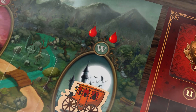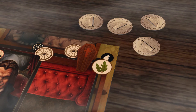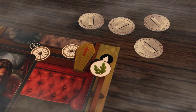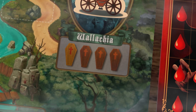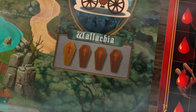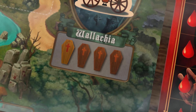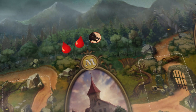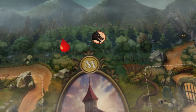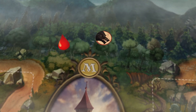Vampires are thirsty. During your trips, you can carry coffins of your color. Try to leave them in the castles where they can be better fed. Bring them enough victims. Also, beware of the werewolves — they tend to steal the food from the vampires while these are resting.